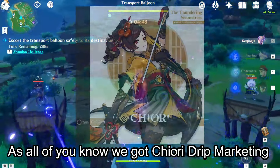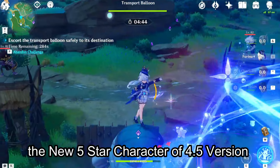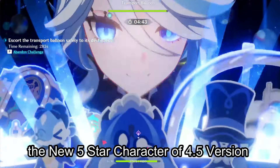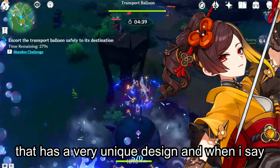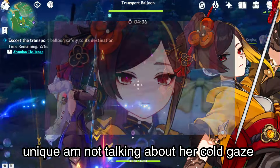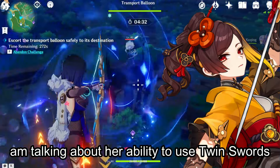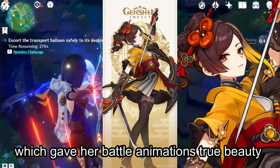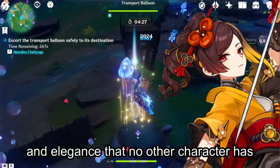As all of you know, we got Chiori drip marketing two weeks ago, and that confirms she will be the new 5-star character of version 4.5. Chiori is a sword user Geo character that has a very unique design — and when I say unique, I'm not talking about her cold gaze or those fancy shoes she's wearing. I'm talking about her ability to use twin swords, which gave her battle animations true beauty and elegance that no other character has.